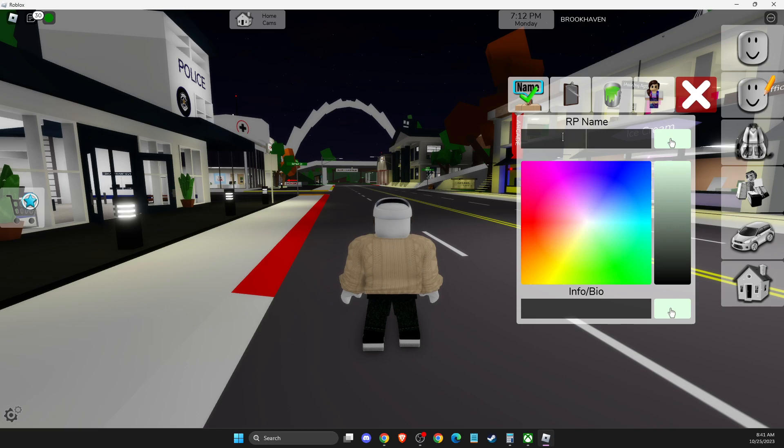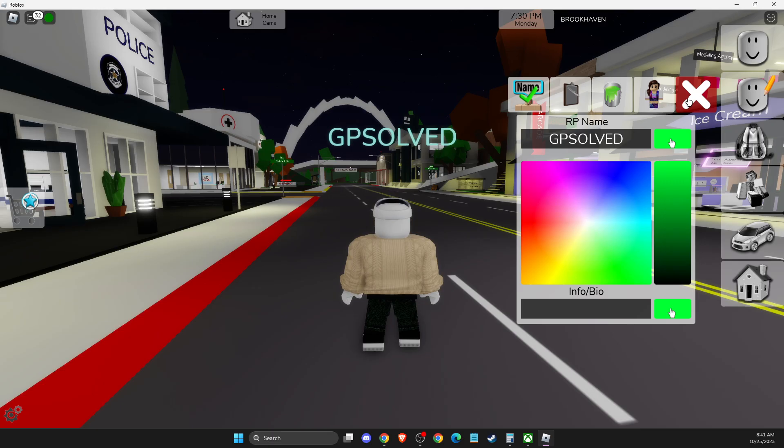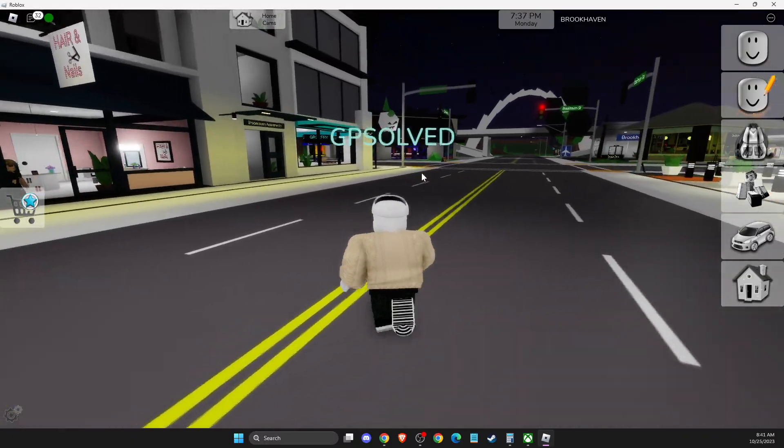So let's change it, and then you can also change the color of your name. As you can see here, you can change the color. So here basically you can change your name, and then press X, and as you can see, my RP name is changed. So that's pretty much it.